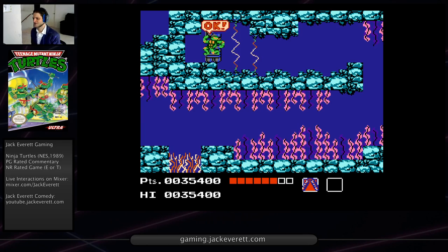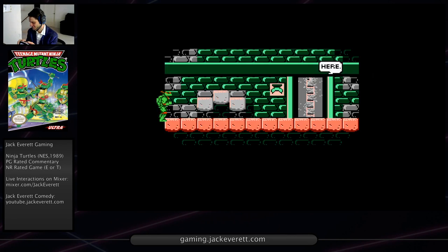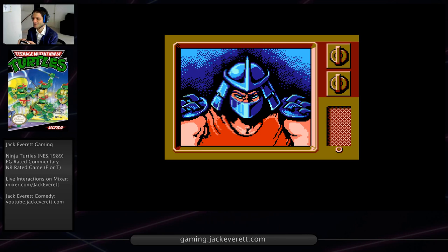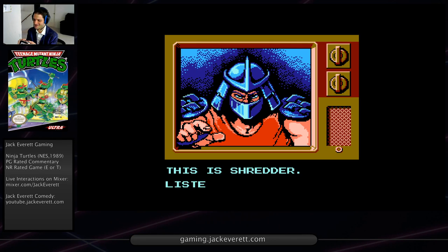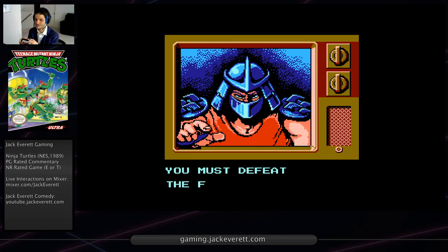So now we get to watch a cool cutscene. When I was a kid, I just thought this was the awesomest cutscene ever because I felt so proud of myself for beating that underwater stage. But nowadays it's actually an annoyance because I just want to get back to the gameplay instead of watching this video. I always liked how Shredder's hand is popping out of the TV. When we were kids we said if you put 3D glasses on, you could really see his hand popping out at you. And so Shredder here wants you to defeat the Foot Clan.